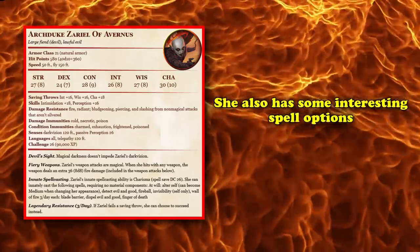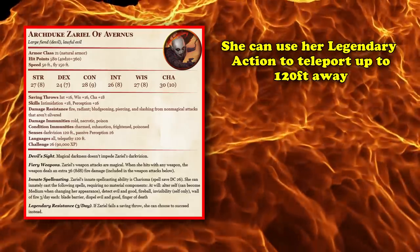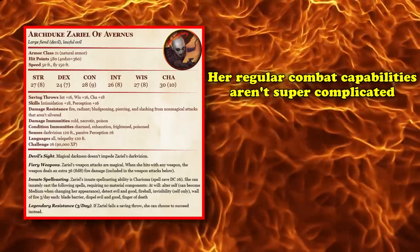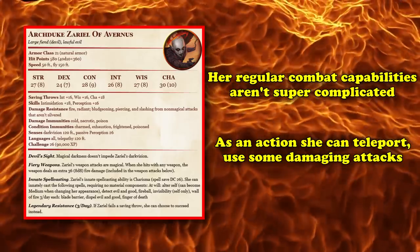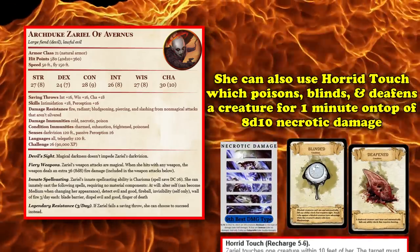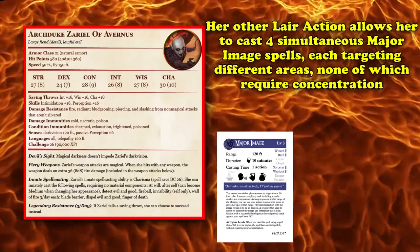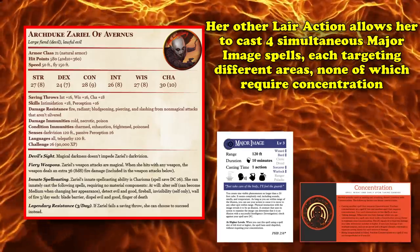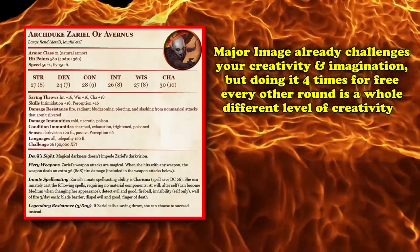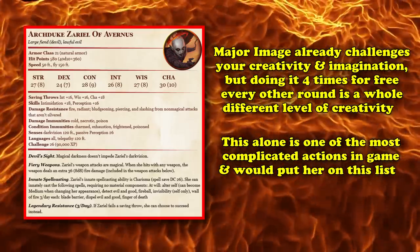Zariel has innate spellcasting including fireball, blade barrier, invisibility, and finger of death, plus legendary resistances and actions. Her legendary actions allow teleporting up to 120 feet or using an immolating gaze that causes a target within 120 feet to combust for 4d10 fire damage on a failed wisdom save. Her most complicated abilities are her lair actions — while one simply casts fireball, her other lair actions allow her to cast 4 simultaneous Major Image spells each targeting different areas, none requiring concentration, and each forcing a wisdom save or frightening any creature that can see them for 1 minute. Managing four simultaneous Major Image spells every other round is one of the most complex creative exercises in the entire game.